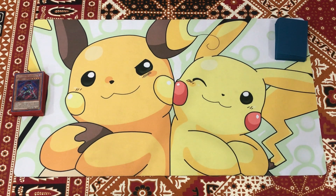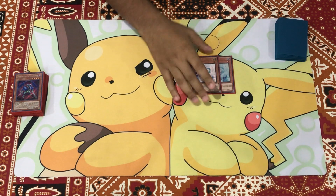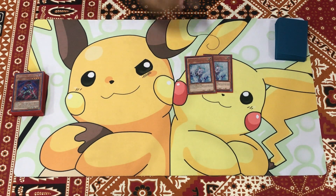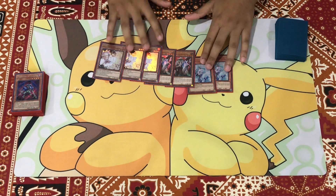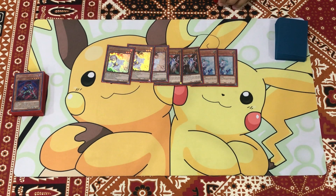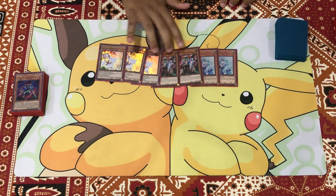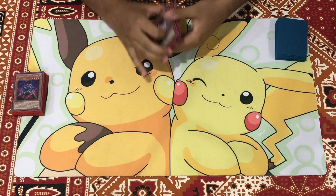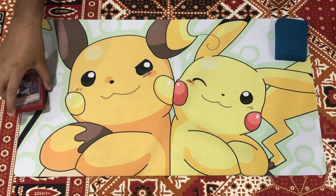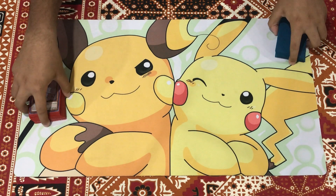Next off into the hand traps, we are playing double copies of Effect Veiler, double copies of Ghost Ogre, and triple copies of Ash Blossom. I chose to play these seven hand traps — three Ash, two Ogre, two Veiler. If you want you can play around with it and even cut down the hand trap count. Ash stops everything, Ogre stops most things, and Veiler is similar. Plus you have a really cool card in this deck which allows you to draw cards during your opponent's turn, which can get you into your hand traps.